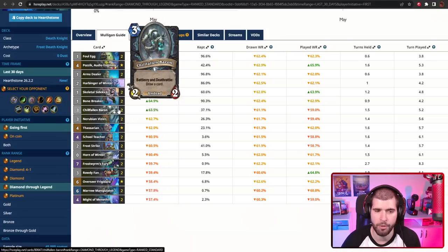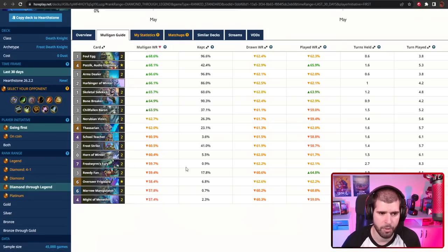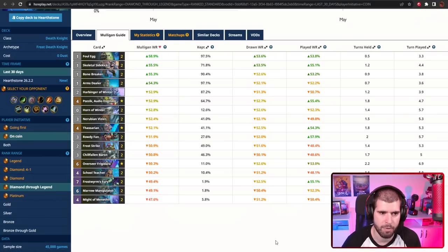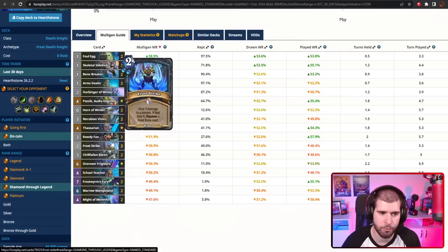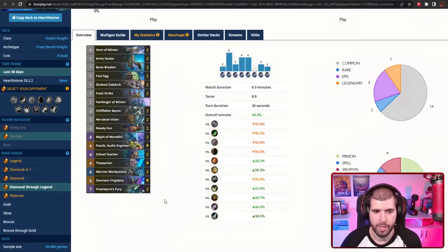Chill Fallen Baron is also not that bad going first, or you could even consider keeping a Vizier, especially if you already have a 1-drop. If you already have a good curve going, even Tassarian might make the cut, but usually you don't really want to keep anything else. Although if you do have an egg, you might consider the Rowdy Fan as well. And when on the coin, the situation is similar, but Chill Fallen Baron is not as amazing a keep, and Frost Rake becomes a bit more keepable because you are second on the board, so being reactive is not a bad thing. All around that's it for the deck — it's not very expensive and it's definitely super strong if you know how to play it.